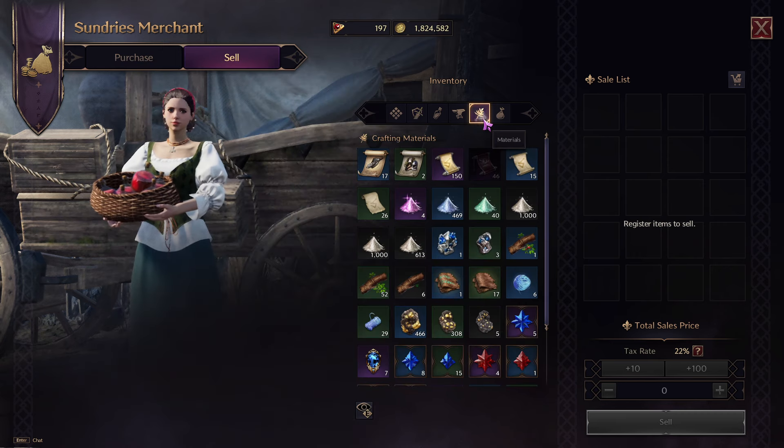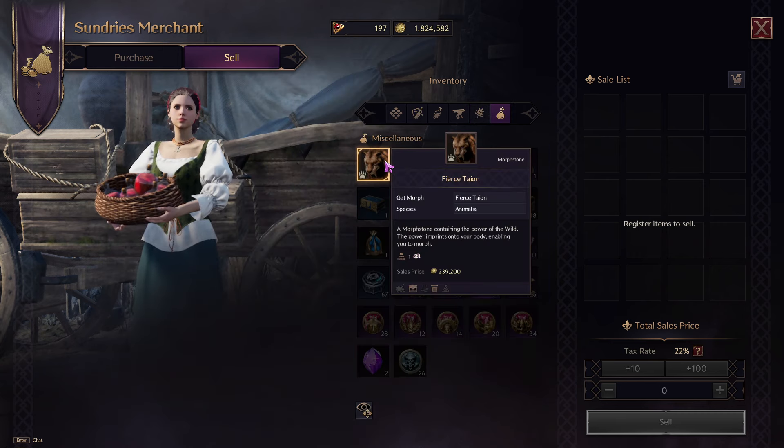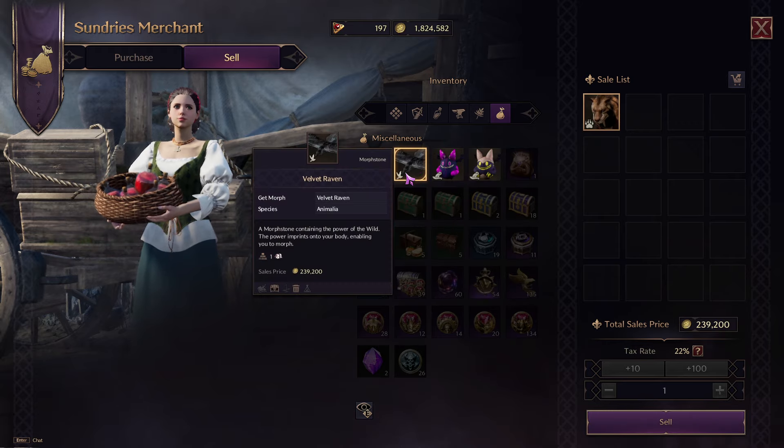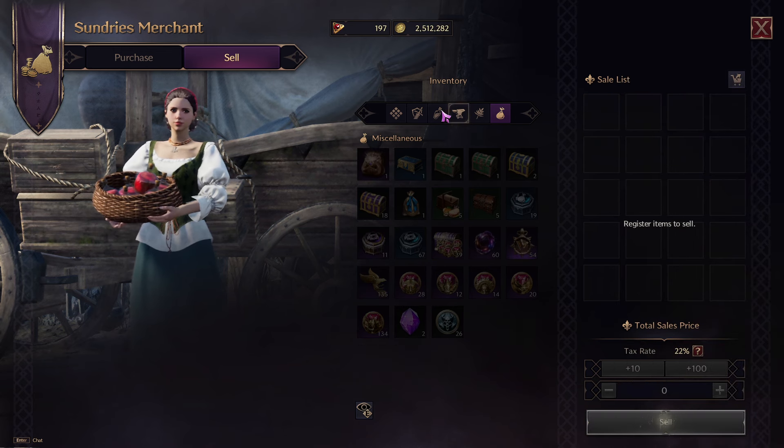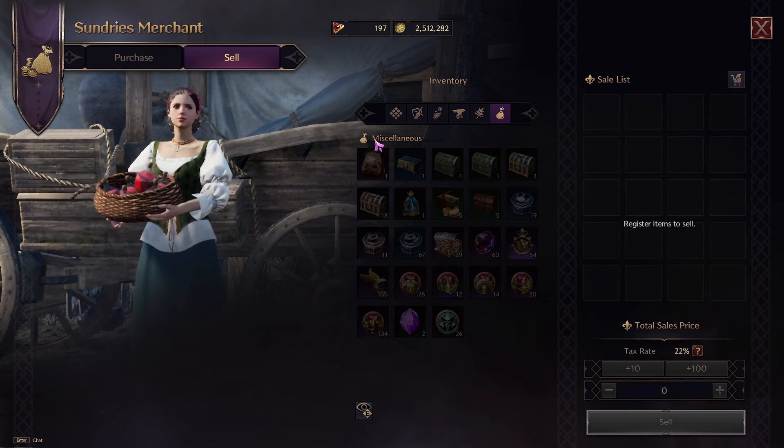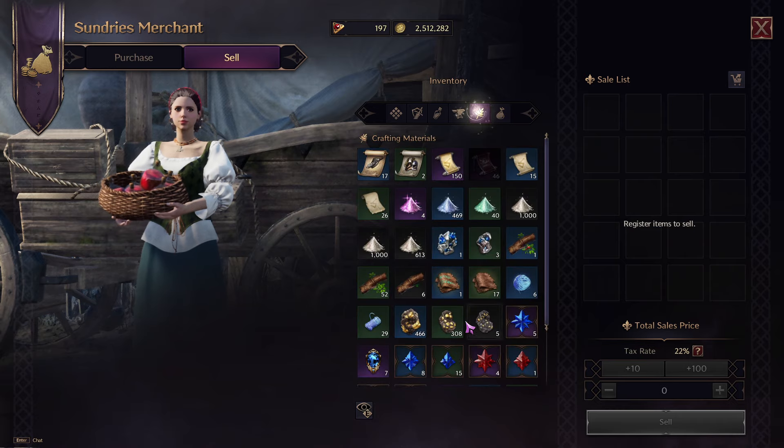One thing that does sell for a lot is duplicate mounts. For example, this one sells for 239,000 and I already have all these mounts — so I'm going to sell them all. I don't need them anymore since I already have that mount.